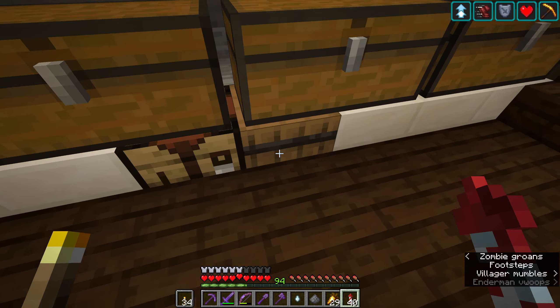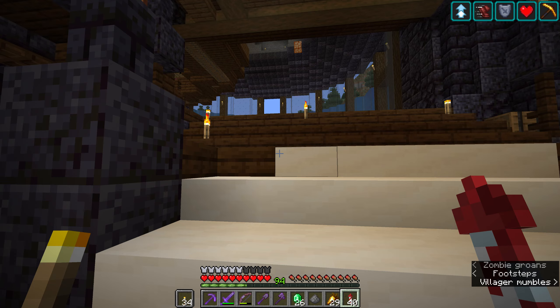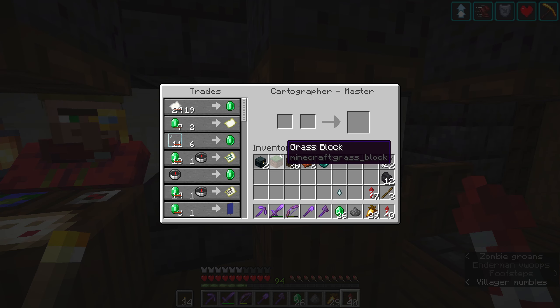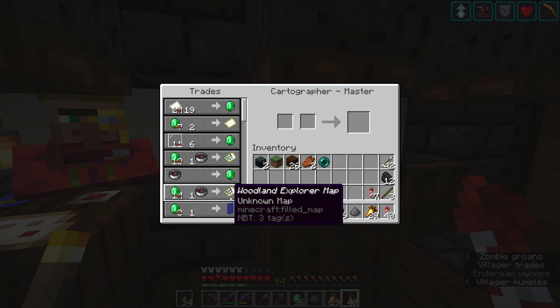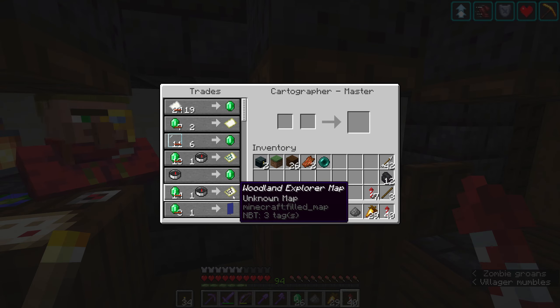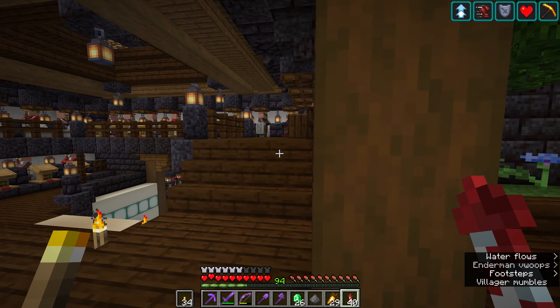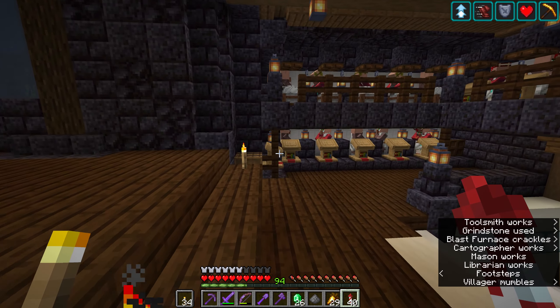So what I'm going to do is grab myself a few of these and we're going to come up here to our little friends the cartographers, because we found plenty of ocean monuments on our journeys but one thing that we haven't ever gone and looked for is a woodland mansion. So I need a compass. Wait, can I buy them from you? No, I can buy them from librarians though I think.